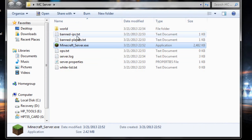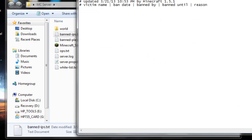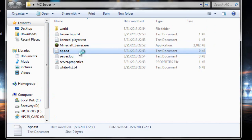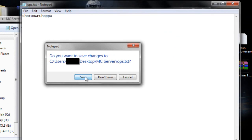Once it's done, you're going to see a bunch of new folders and text documents. The 'banned-ips' and 'banned-players' files list IPs and player names of anyone you ban. Let's go to 'ops' — you want to op yourself, which is basically giving yourself admin. Close it out and save after you put your name in.